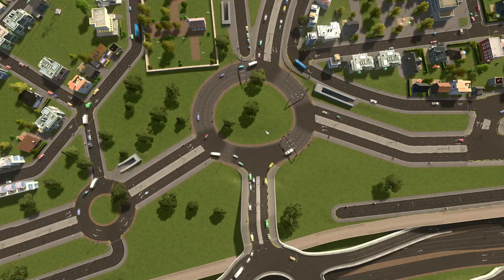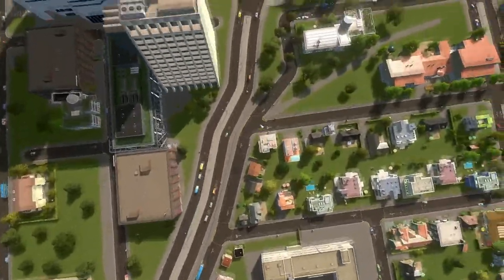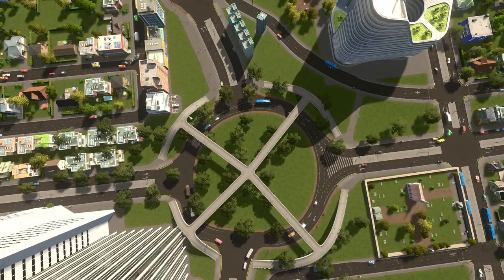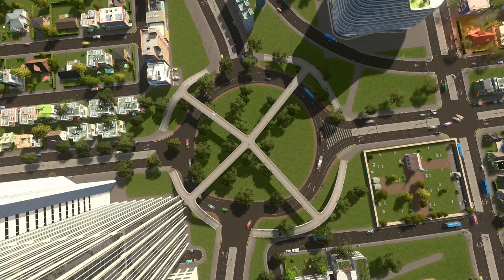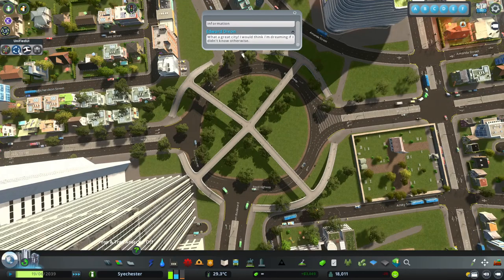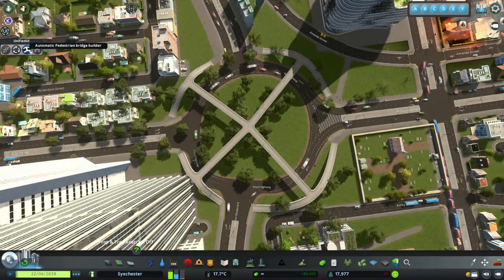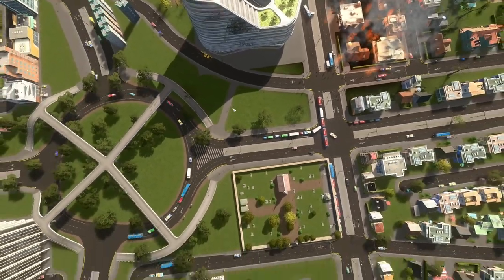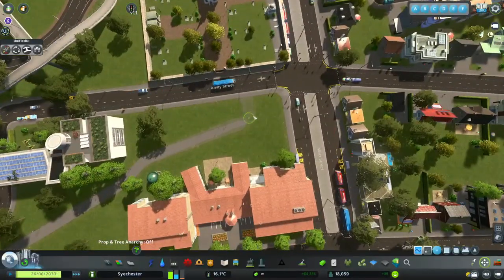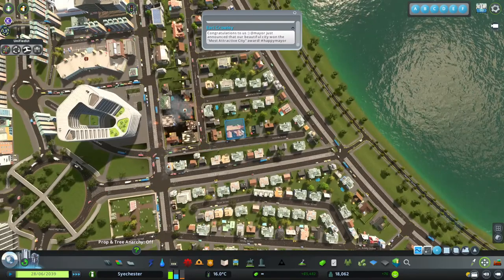I'm going to try and run you through all of the changes that I've made before we end the episode. We've got this roundabout here which leads into double roads, which lead all the way through the middle of the city into another roundabout. You'll notice pedestrian pathways running all the way around our roundabouts - that's done using the Automatic Pedestrian Bridge Builder in Unified AI. You can select 'star' or 'in a roundabout' - I'll probably do a video showing how to use that later. We also have pedestrian pathways running all the way through our city.